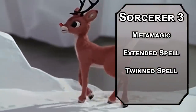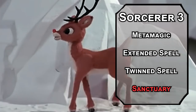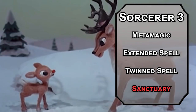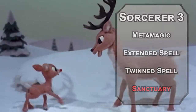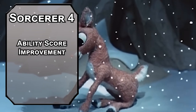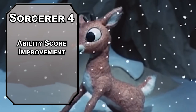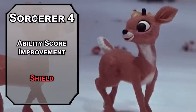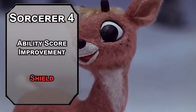You also get second-level spells — but I want Sanctuary, which protects a creature and forces anyone attacking them to make a Wisdom saving throw, failing that they have to hit someone else. Now you just don't have to get shot at. Fourth-level Sorcerers get an ability score improvement. Bump up Strength and Constitution since odd numbers are on the naughty list. For this level's spell, Shield adds 5 to AC as a reaction — useful given how often governments apparently try to shoot at Santa.